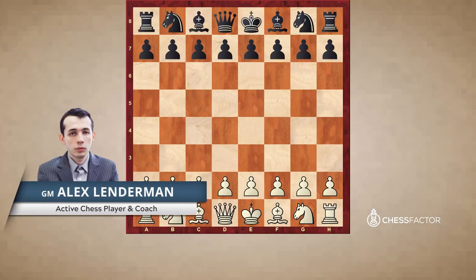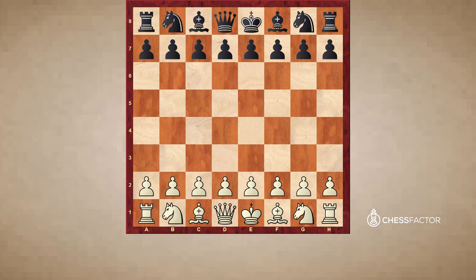Welcome everybody. This is Grandmaster Alexander Lenderman. In this third video of a six-part video series on Carlsbad structures, we're going to look at more unconventional ways that white can play — methods some of you might have never heard before, not the typical minority attack. Those involve challenging the center or even attacking the king.